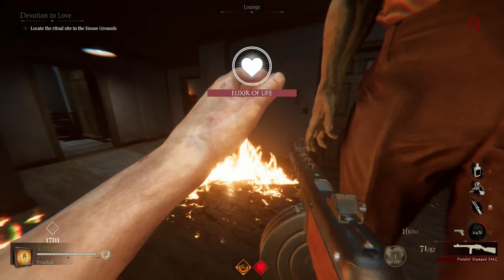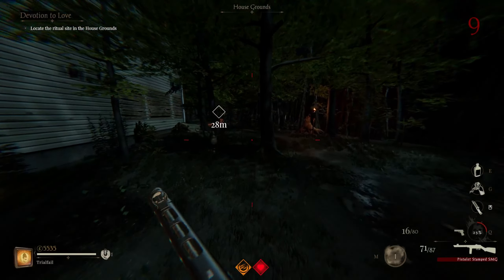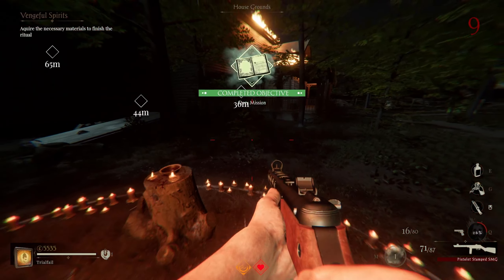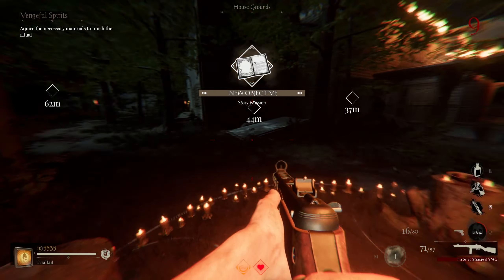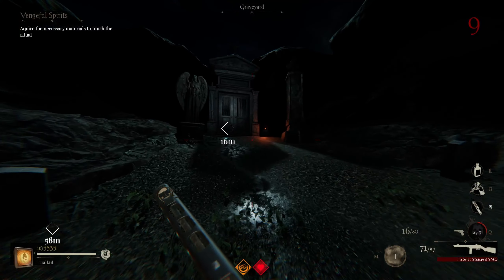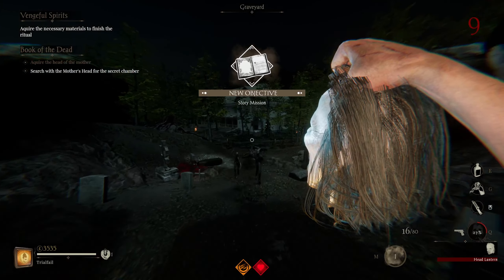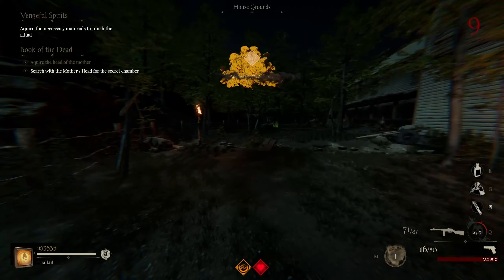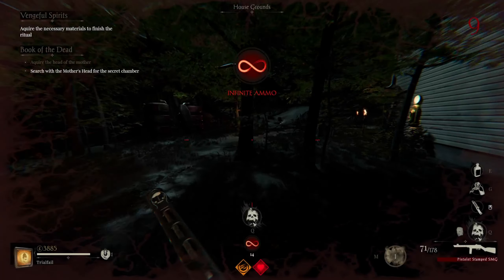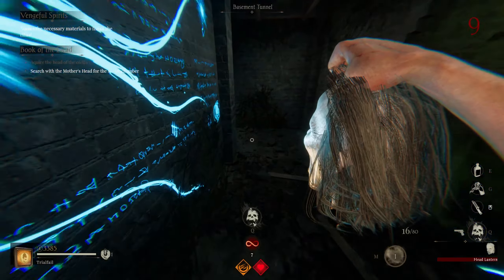Need one more — perfect. Now these white X's I was telling you about, you want to go around and start meleeing them, which will one-shot open them. You can shoot at them but melee takes less time. You need to find five of them with levers in them — once you find them, just flick the levers. We just need one more.